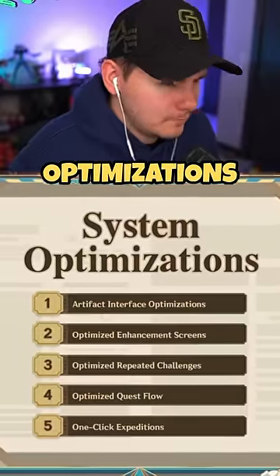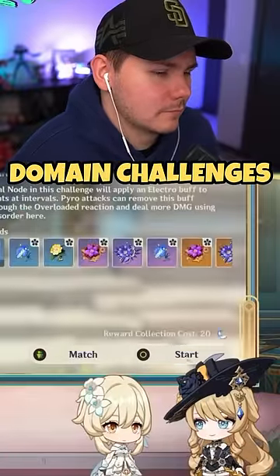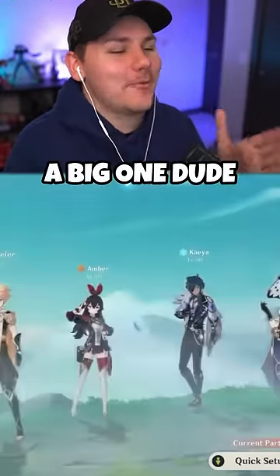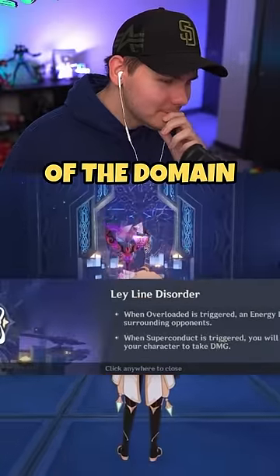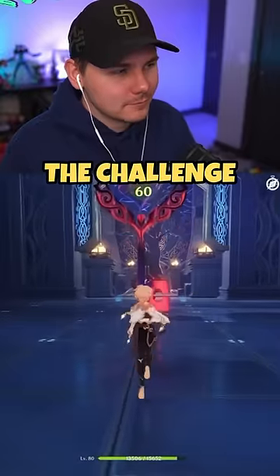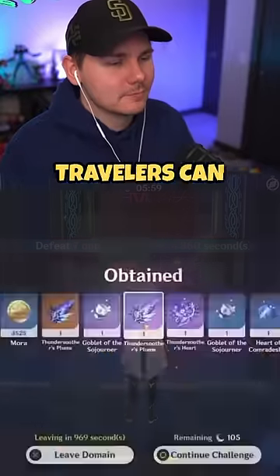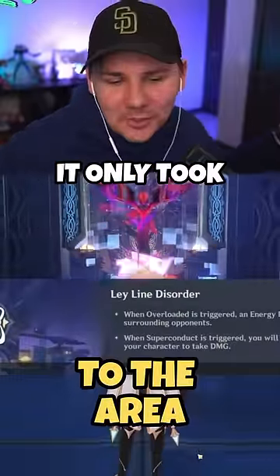The next optimization has made it easier to repeat domain challenges. Previously, travelers who chose to continue a domain challenge would be sent to the entrance of the domain, meaning they would have to run all the way to the center to start the challenge. But after this update, travelers who choose to continue in a domain challenge will load right next to the start. It only took three years, but we finally got it.